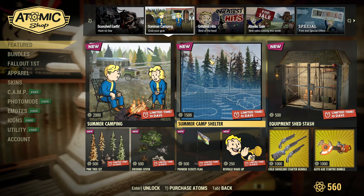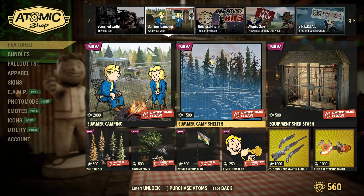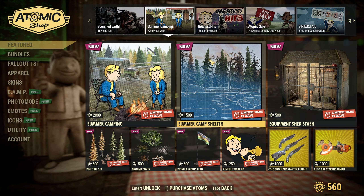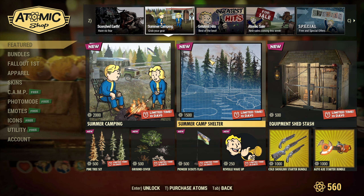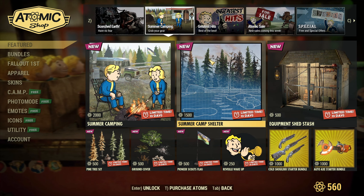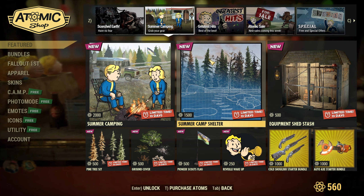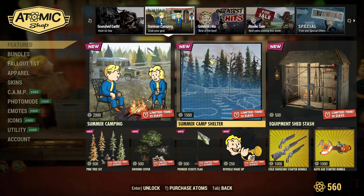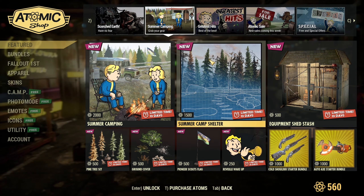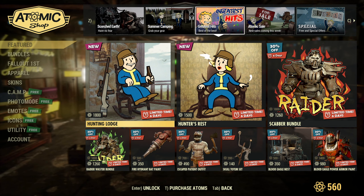We have the 2000 atom Summer Camping Bundle from last week — we actually got to do a charity run with Munchkin Jess and a bunch of other content creators where she had built inside this camp. We were raising money for the Trevor Project. The interior looks so cool, I cannot wait to build in here. I've just been so busy I haven't been able to actually build inside it, but I am so excited to claim everything on the scoreboard.